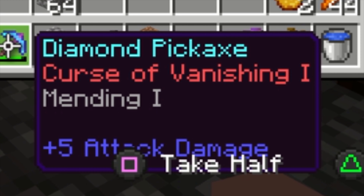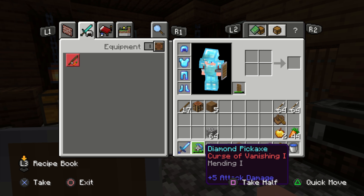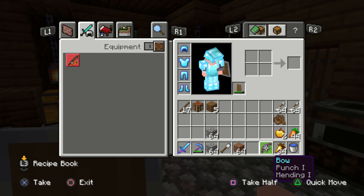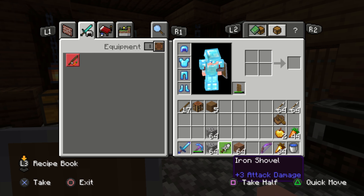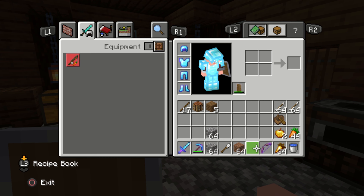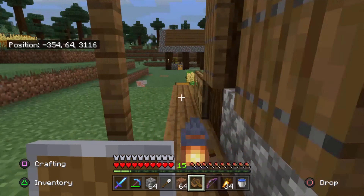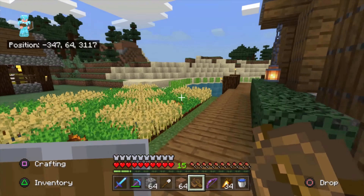I have a mending diamond pickaxe with Curse of Vanishing, so if I die with this in my inventory it'll disappear. I also have a bow with Mending and Punch, two stacks of arrows, some golden carrots, regular carrots, golden apples, cobblestone, dirt, and a bucket of water. I think that's all we need, so we're going to head over to the portal and take out this dragon.